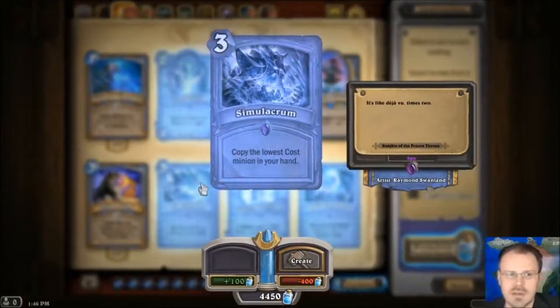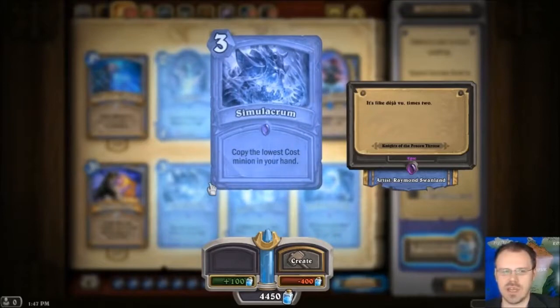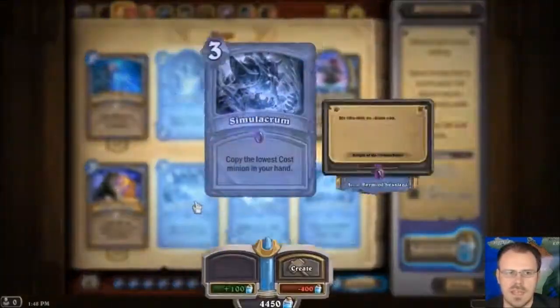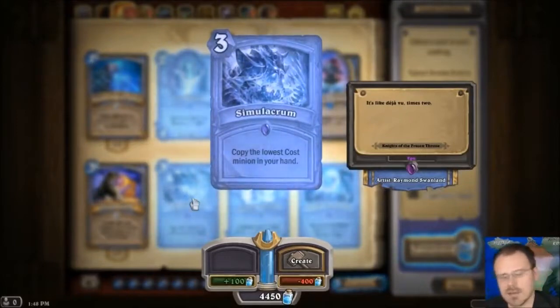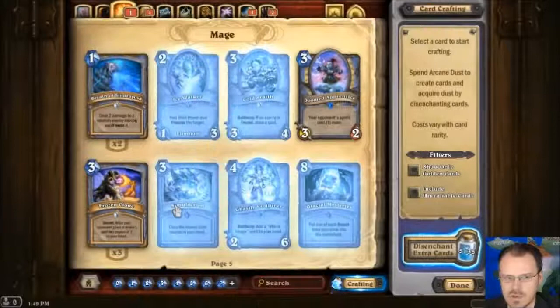Simulacrum — 3 mana, copy the lowest cost minion in your hand. That is weird. So if you save this to late game, and you can get rid of lower cost things in your hand, you can just spend 3 mana. It just makes a copy of the card in your hand. That's a weird card. But it is very flexible — you can use it to get an additional copy of something normally you can only have two of in your deck, or a legendary you can normally only have one of. It's going to sit around until you can set up the right circumstances, but flexible and pretty strong. Ghastly Conjurer is a 2-6 for 4 that just adds a copy of Mirror Image to your hand. So for 5 mana total, you can get a 2-6 and two 0-2 Taunts.